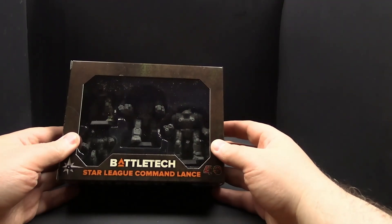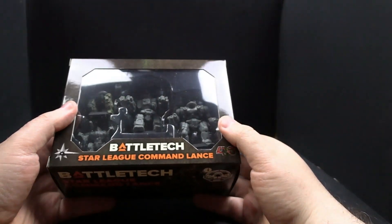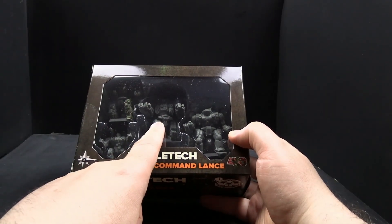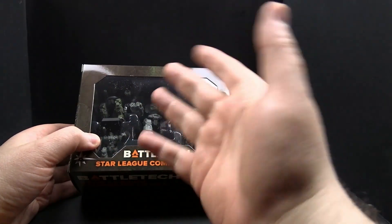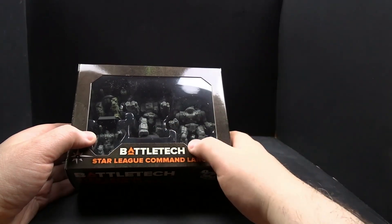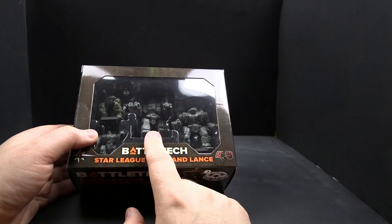First up, I have the Star League Command Lance Pack. Inside, we have a painted Orion, a Phoenix Hawk Special, an Atlas II — which is one of the things that really had me buy this — and a Thunderhawk. I know the most about the Orion and the Phoenix Hawk. The Atlas II, I think somebody played one against me, and I played one in one of my videos — Star Corps versus Ameris Empire, I think — but I just used a regular Atlas mini, so I'm happy to have an Atlas II now.